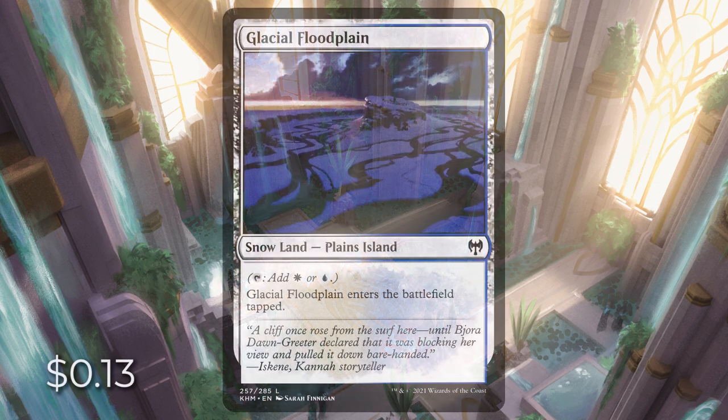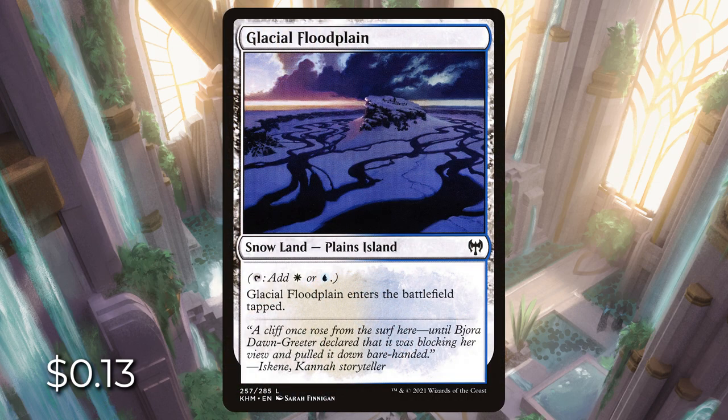Starting with Azorius, we have Glacial Flood Plane going for $0.13. It's a snow land that's a plains and an island. When it enters the battlefield, it does enter tapped. But what's great about this card is that it's a plains island, so we can find ways to search for this specific card, making it better than a basic land in some situations.